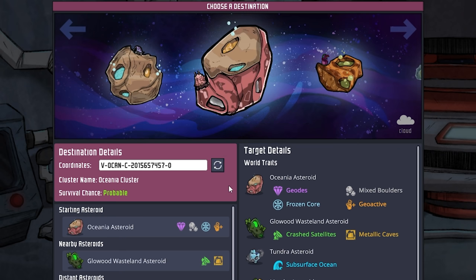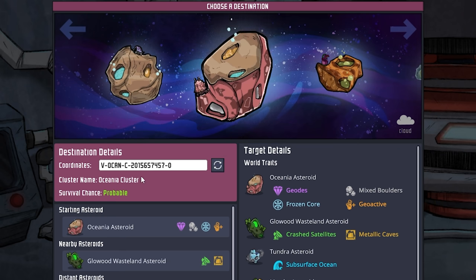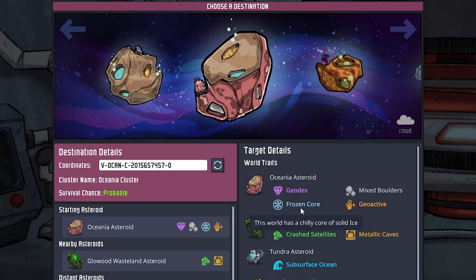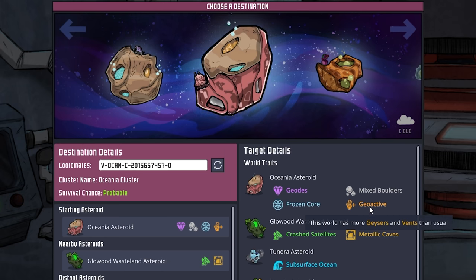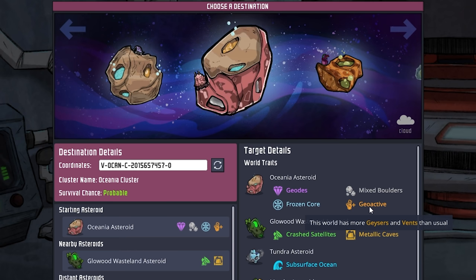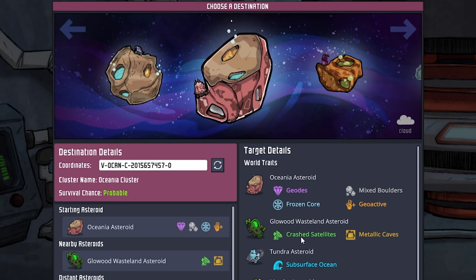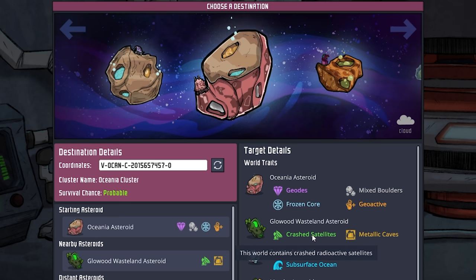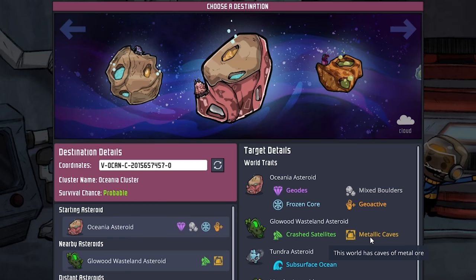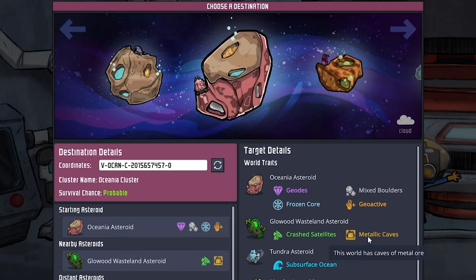I think this here is something we can work with. Here we have the coordinates in case you need them if you want to play along. We have some geodes, mixed boulders, a frozen core, and most importantly VO geoactive — this world has more geysers and vents than usual. That is very good, we have a lot to exploit. Down here in our nearby asteroid, we have a crashed satellite with a lot of radioactivity and metallic caves, which is probably going to be helpful in the long run.